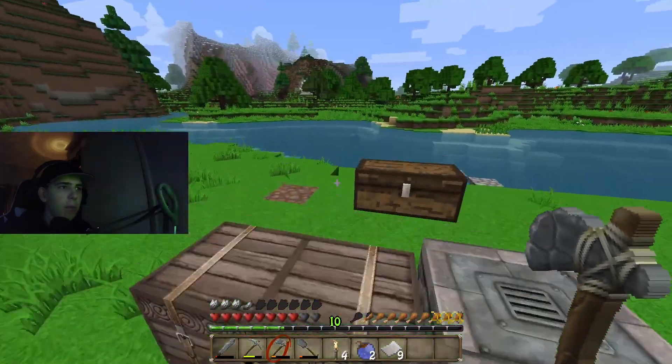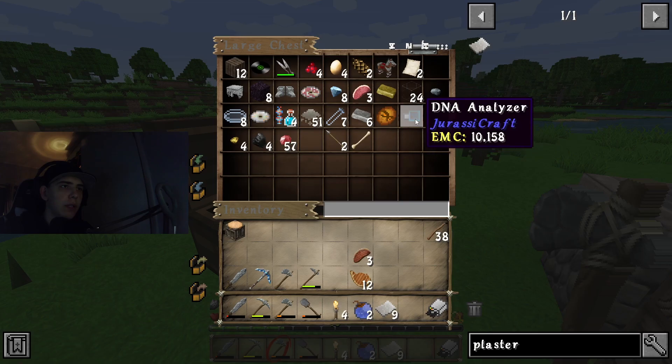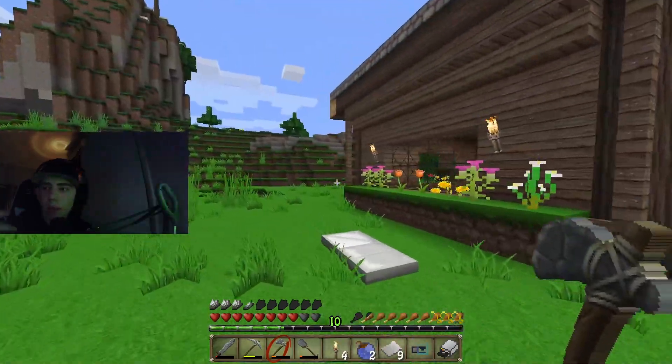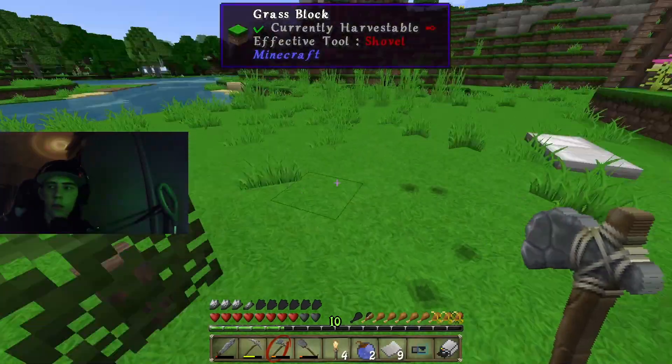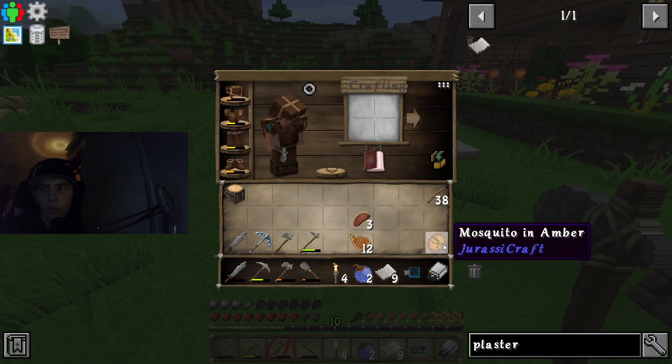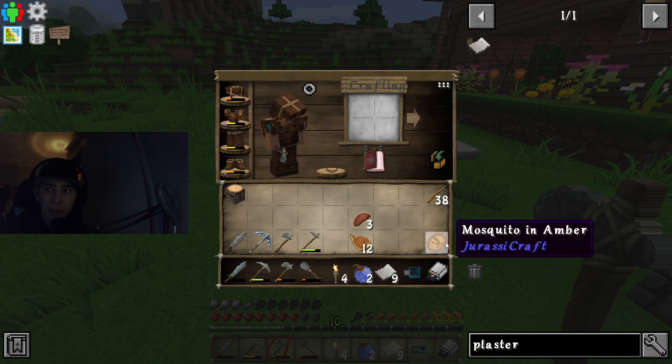I did figure some stuff out. About the Amber — there are two types: one is a plant Amber fossil, don't know what that would make, and there's a dinosaur fossil. Luckily, we got the dinosaur fossil, so whatever dinosaur this gives us, it's gonna be our first dinosaur.